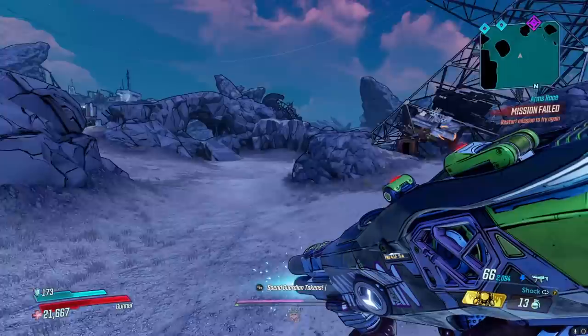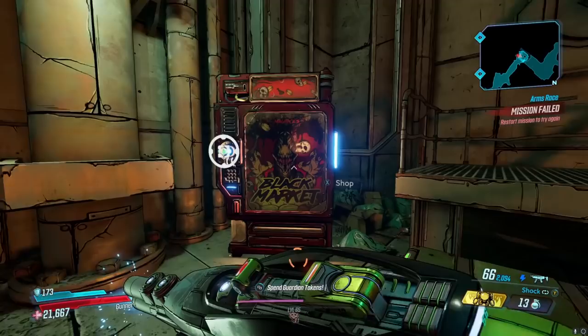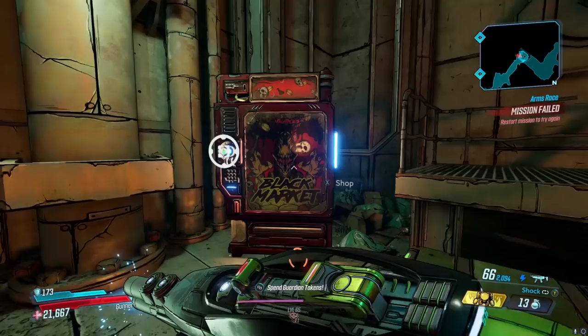I'm currently playing my speedy Moze — Immortal Moze. There is a little skip you can do by jumping up on the rocks, but I'm just going to go around through the varkids. The vending machine should be somewhere in here — there it is. You can't miss it as soon as you enter this area with the varkids.